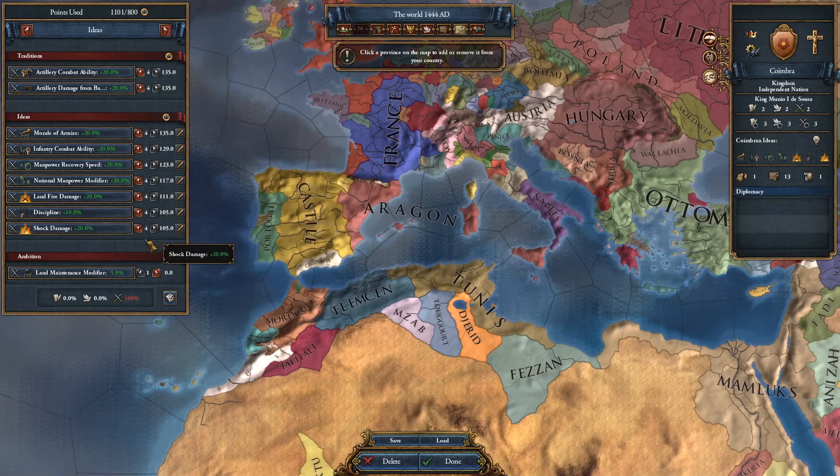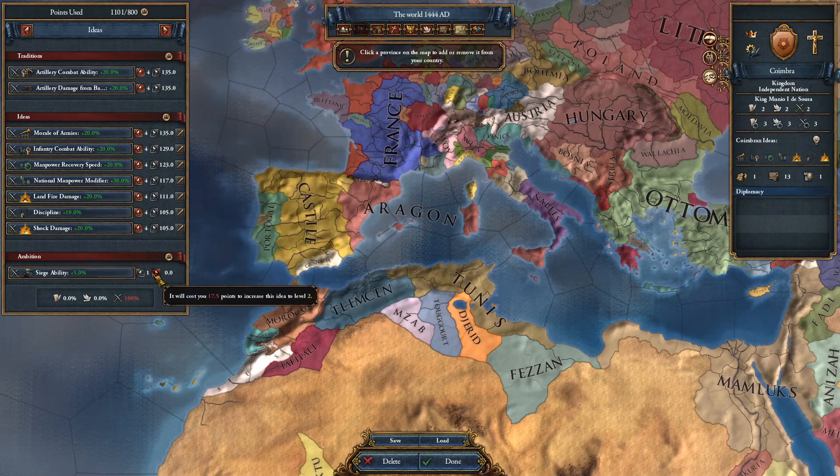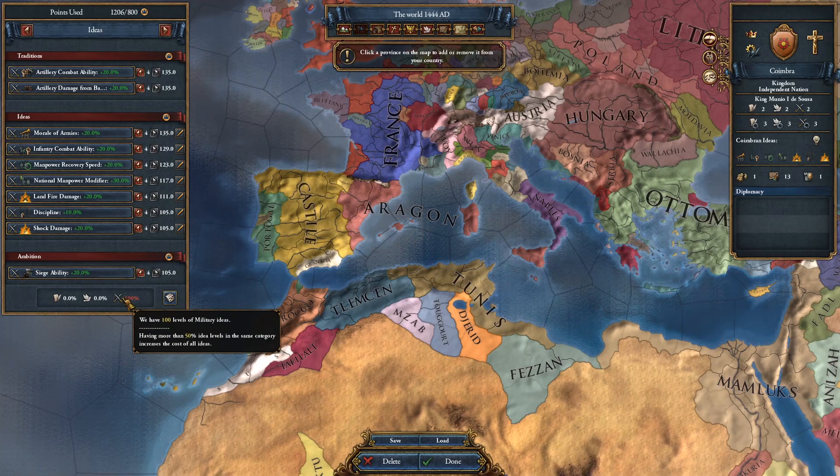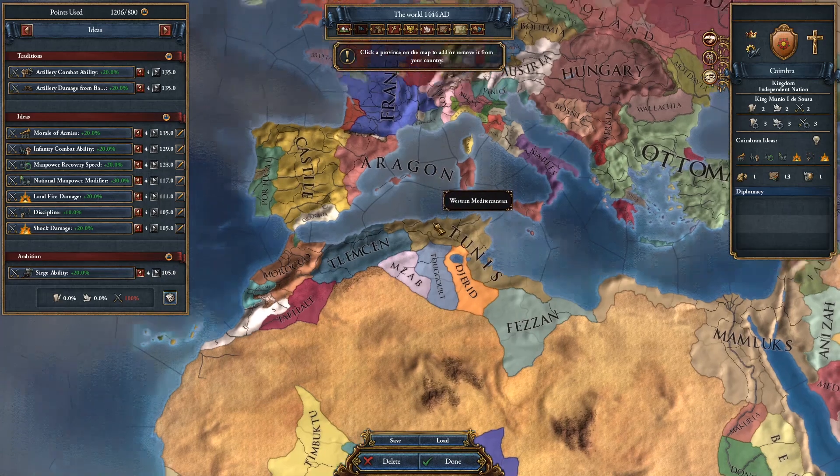Shock damage would be nice too. Let's give ourselves some siege ability in the last idea — that would be pretty strong. Now you see that I have all of the military ideas that the game wouldn't even let you play as a custom nation, because you have more than 50 points in one of the idea groups. But we're not going to be hitting the done button — that's what limits us from playing like this.